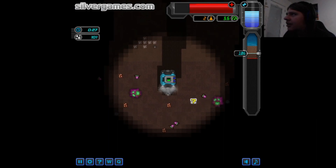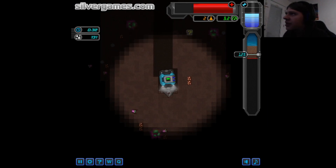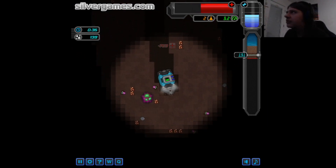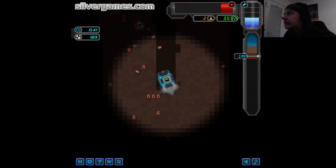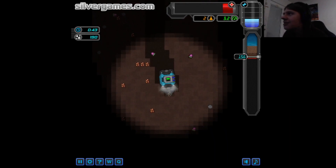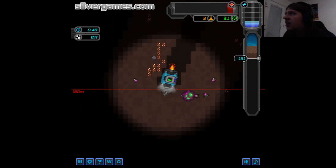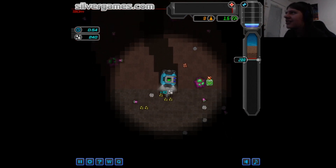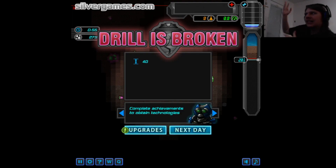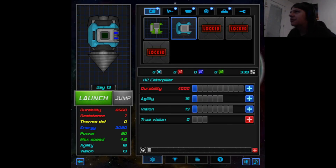So now we're off over here. Dodge the bugs, dodge the bugs, grab materials - you know how it is. Can't grab that. Bob and weave. So that did not go according to plan. What we're going to do is get a boost, and then boost again. Just bob and weave. Different colored dirt. Rock. Block, I guess.